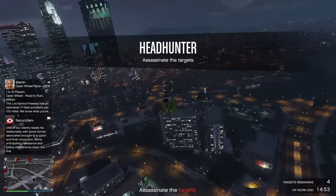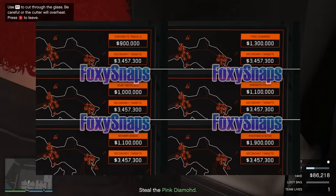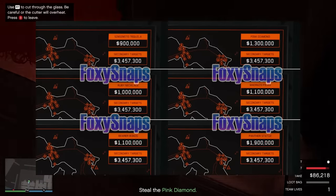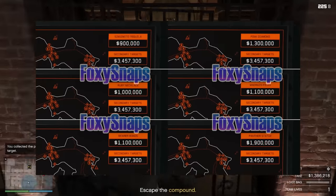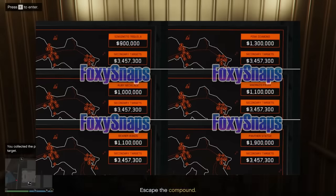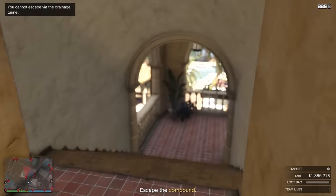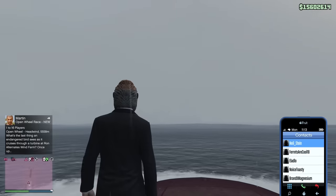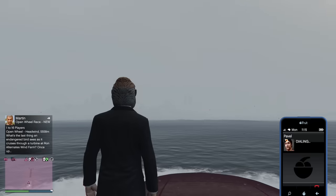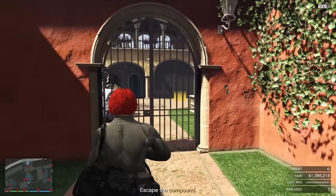There are five primary targets in the vault: tequila for $900,000, a ruby necklace for $1 million, bearer bonds for $1.1 million, the pink diamond for $1.3 million, and Madrazo files for $1.1 million. There's also a hidden sixth one — the panther statue — worth $1.9 million, but it's not released yet. If you get tequila, you can cancel the heist and restart with different vault content for $25,000. The best available target is the pink diamond at $1.3 million on normal or $1.43 million on hard mode.